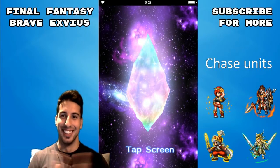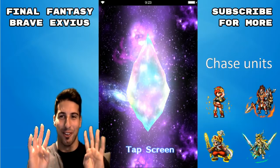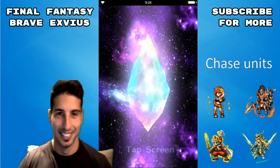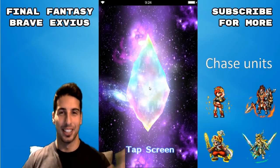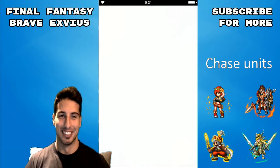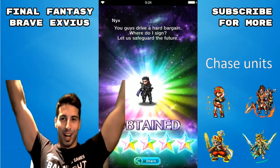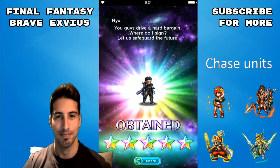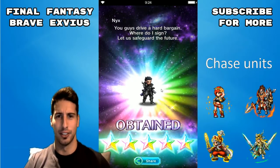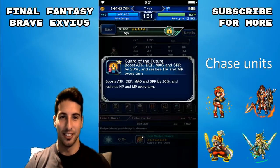Fourth rainbow! With my little eyes — I'm not gonna say anything. Let's just see what we can get here. I'll take the man — I don't have Nyx, I'll take him! Where do I sign? 'Let us safeguard the future' — Nyx, welcome to the party my man! Guard of the future — not bad, I'm happy about that. That's actually pretty good, we never got Nyx before.